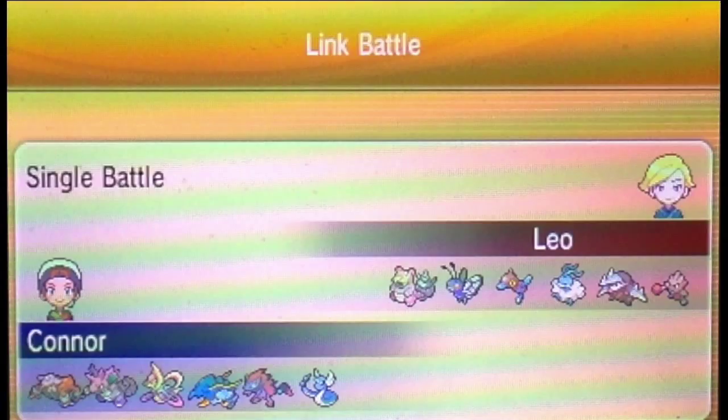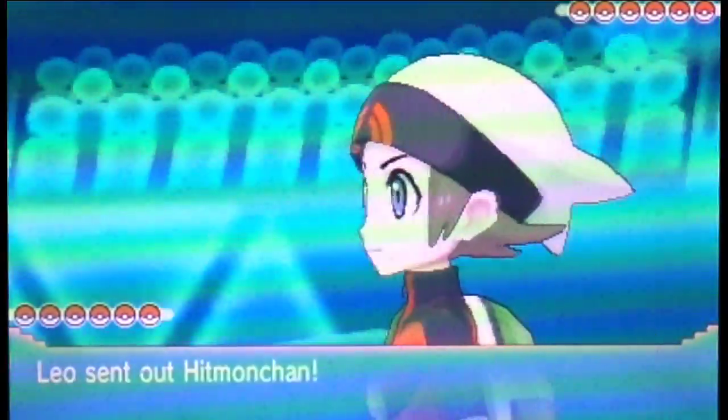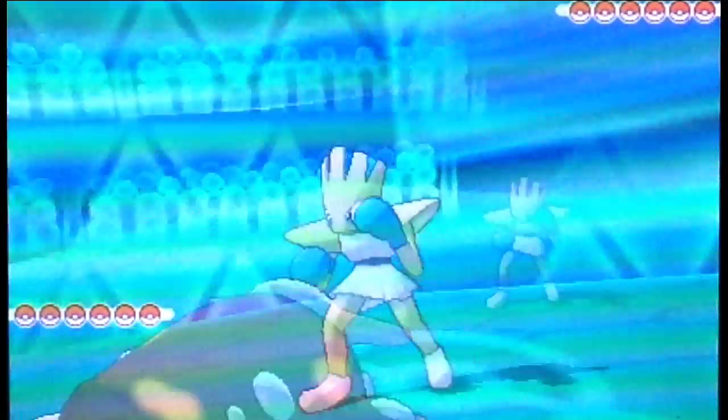From left to right, I have Heatran, Nidoking, Cresselia, Klawitzer, Zoroark, and Dragonite. I pair up Heatran and Cresselia because of interesting synergy there, and I packed Nidoking. Heatran and Nidoking are weak to water, so I settled on Klawitzer. And to have a little bit of shenanigans, we pack Zoroark to the back, because we can disguise it as other things and fool your opponent that way.